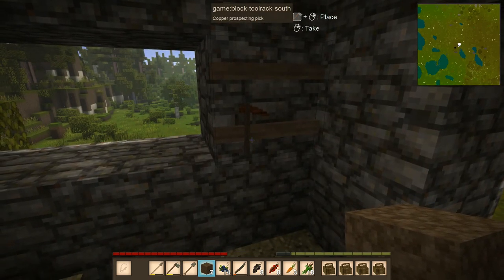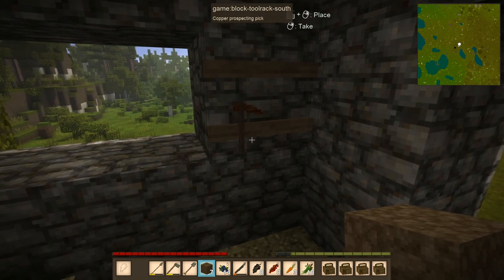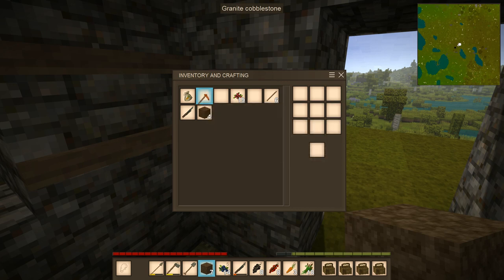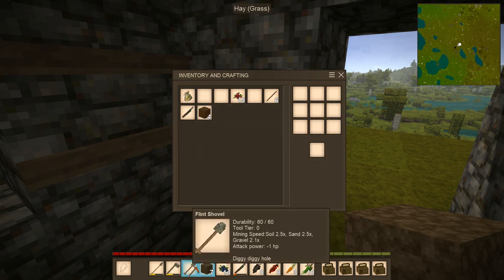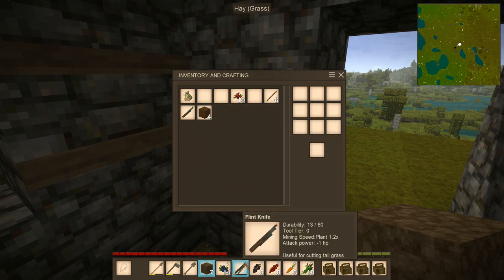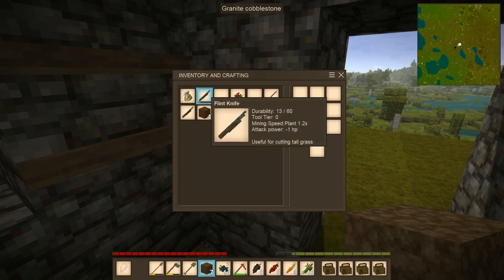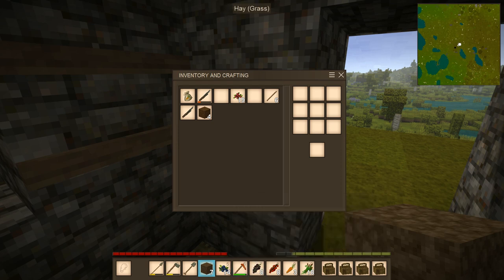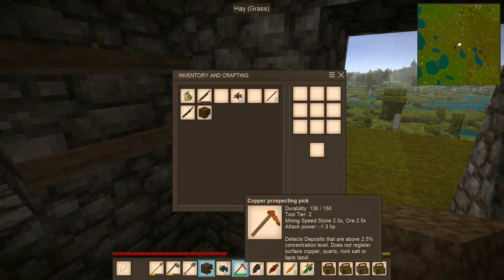But there's something I'm pretty proud of right here — let me show you this. This is a copper prospecting pick. I probably should have created a real pick; I didn't find that out until later. But it can break blocks. It was the first thing I smelted — I wanted to try doing it before I show you guys how to do it.